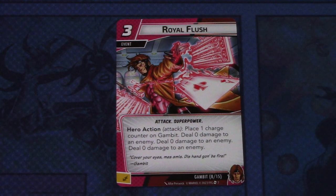Then we have Royal Flush — two copies of this event. Royal Flush is a three-cost attack and superpower event. Hero action attack: play one charge counter on Gambit, deal zero damage to an enemy, deal zero damage to an enemy, deal zero damage to an enemy. At first this seems like a poor event, but if you remove three counters from Gambit while playing this, you will be dealing nine damage in total, and you can split it between different targets or just pile it on one target. It can be committed as an energy resource.